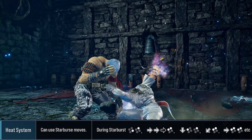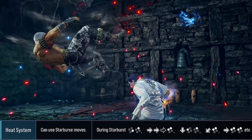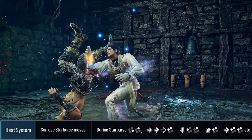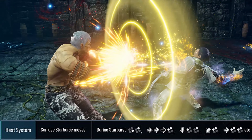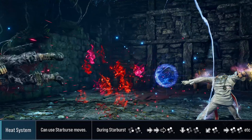Now first things first, any time Claudio is in heat mode, he actually is in starburst mode too. The catch being that starburst attacks while in heat probably cost you heat gauge, so you'll need to be careful with your meter usage. As such, the yellow attacks of Claudio are starburst while in heat mode.